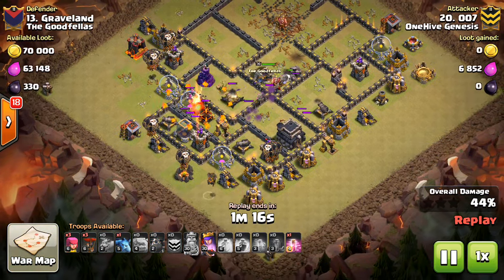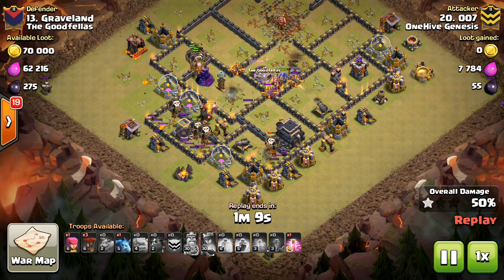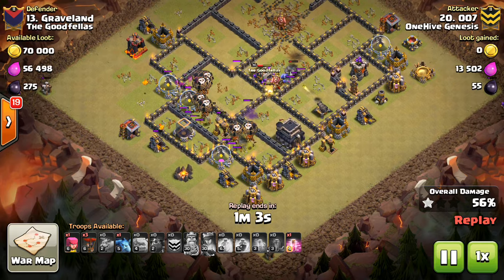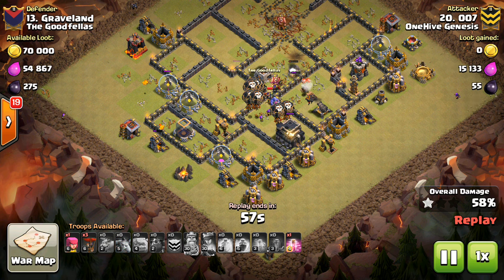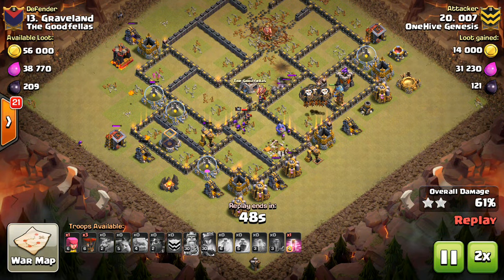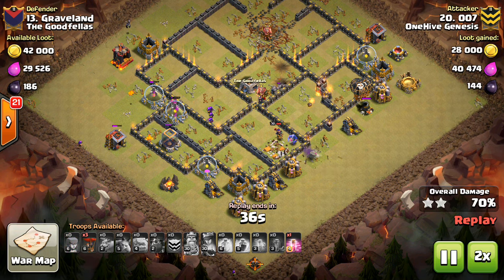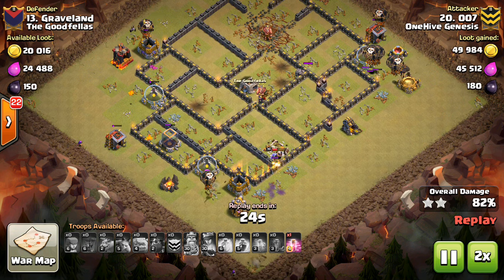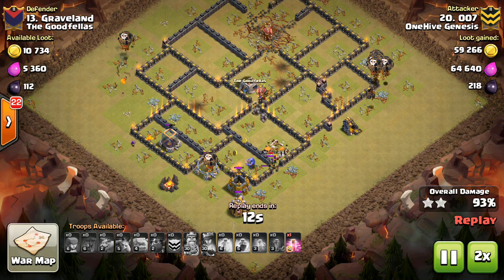This last air defense is for the air part of his attack. You can see he has two lava hounds. The first one gets taken out pretty quickly, but the second one will get in there and tank for those balloons, and they'll finish off pretty much all these other defenses. The kill squad's starting to go down, but the balloons and the lava hound are making their way over to that part of the base. The golem is still tanking. Nice attack to 007 - good base identification, seeing that all those air defenses were pretty close to the core as well as the queen.